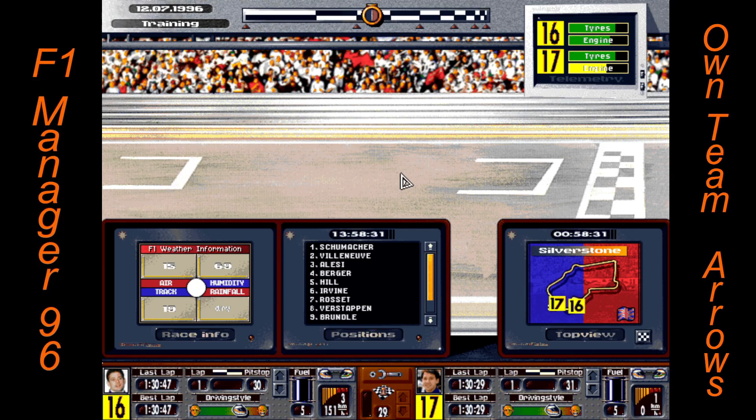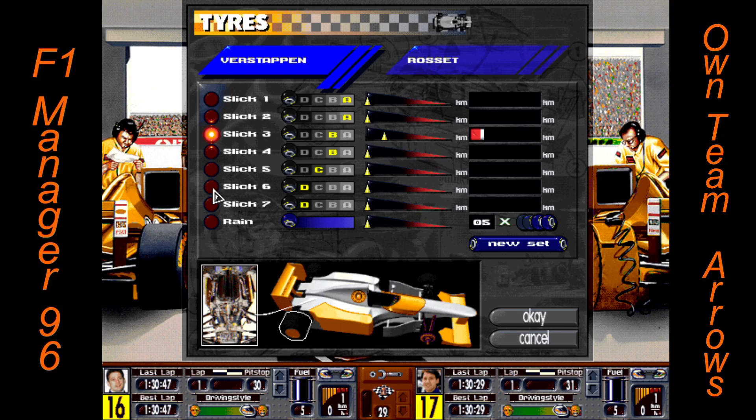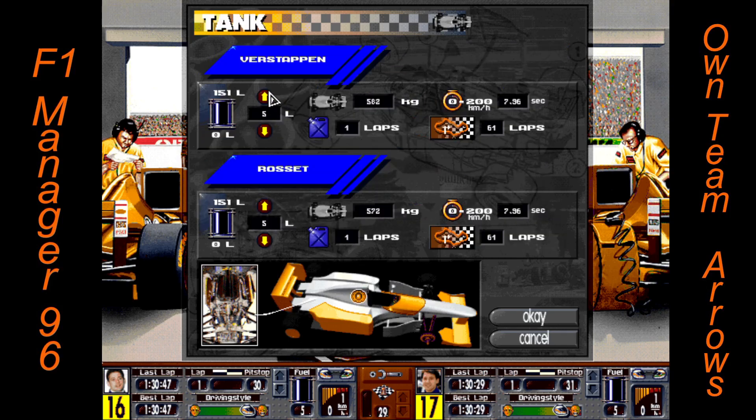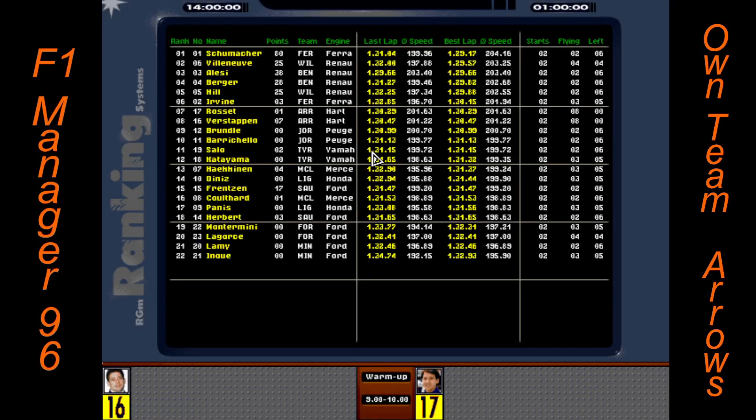In practice and testing I believe we were in the 29s, so we'll put a set of these on. Seventh and eighth - that's not terrible. There's the end of that session. Frenson and Herbert way down there. Jordan's looking okay, Tyrell's looking okay.